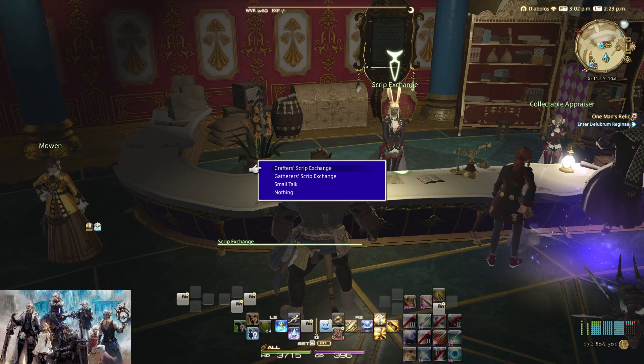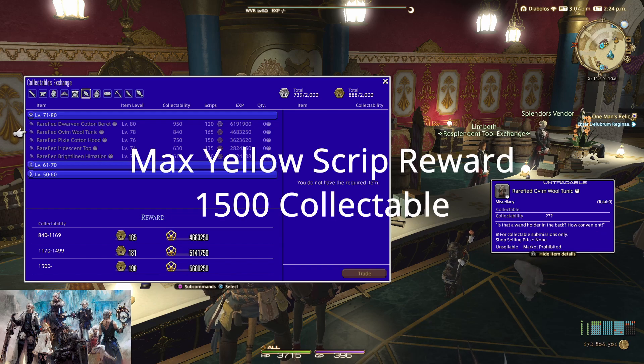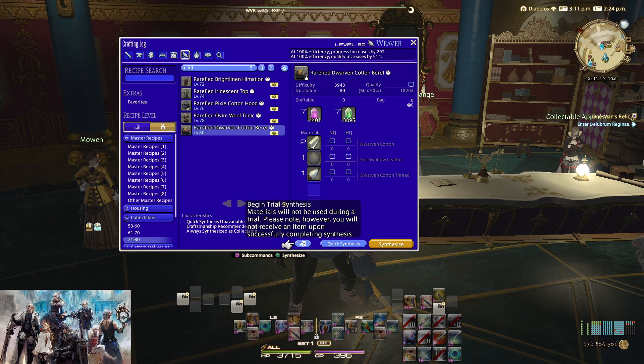You want to aim for max collectability reward. For white scripts it's 1720, and for yellow scripts it's 1500. This is a one-button macro, but before you actually start any crafting I usually recommend doing a trial synthesis just to make sure you can successfully make it without wasting your mats.